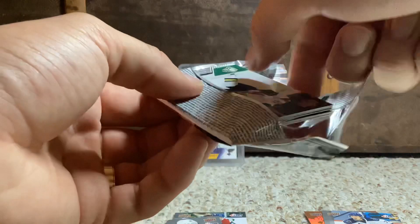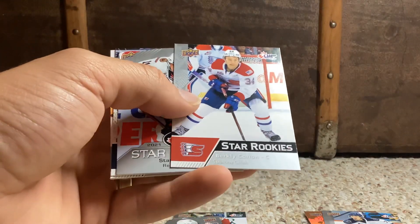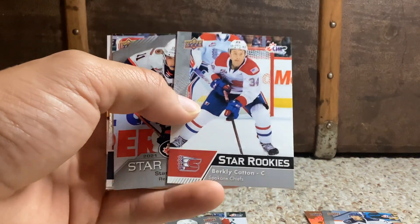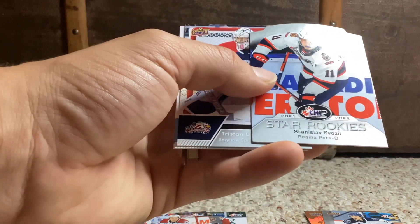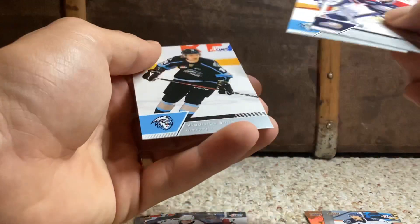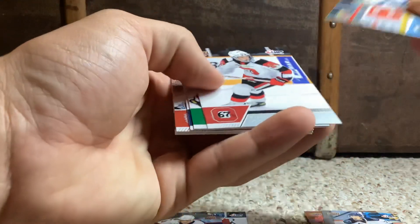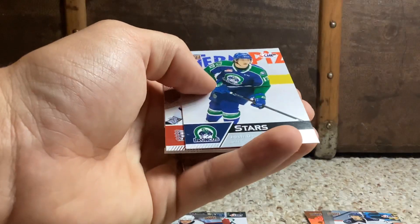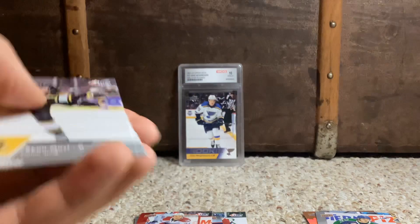This pack — I'm kind of reminding myself as I go. Oh yeah, Berkeley Caton, one of the other top rookies, was captain for Canada at the Hlinka Gretzky Cup. And then a 21-22 star rookie of Stylianislav Swozo, who made his NHL debut last year with the Columbus Blue Jackets, and was fantastic with Bedard with those pats. Josh Davies rookie, and a Berkeley Caton red parallel rookie, which was awesome to get.